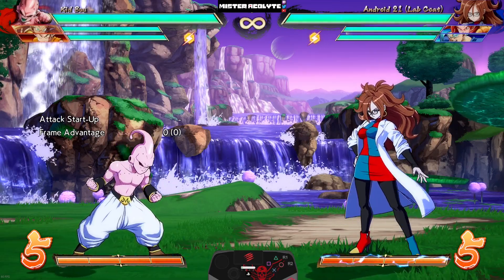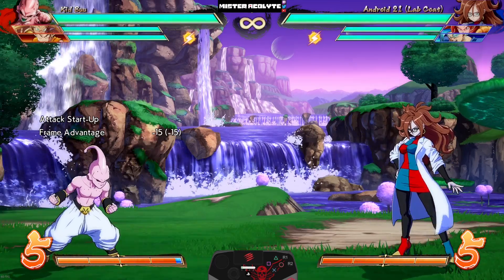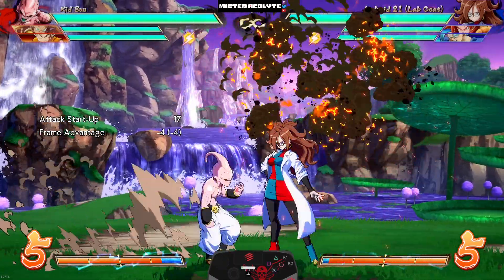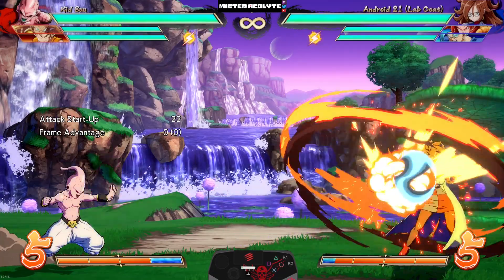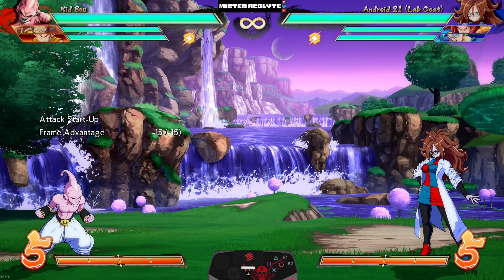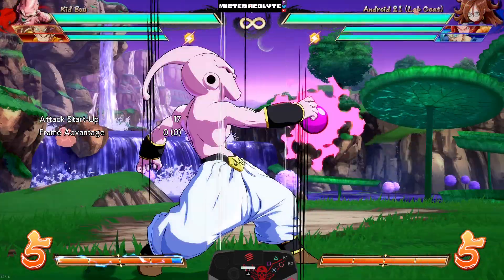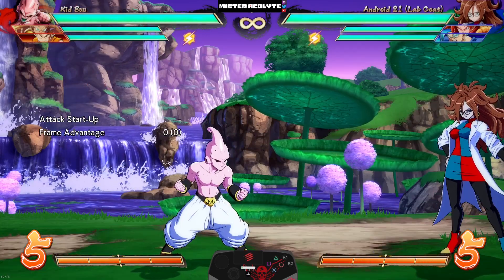Kid Buu got some very interesting and unique changes. Starting off, he has a brand new move — a down S in the air, which does an arcing shot. This will definitely help with his neutral, which he didn't really need help in, but now his neutral is going to be even stronger. They also buffed Candy Beam.